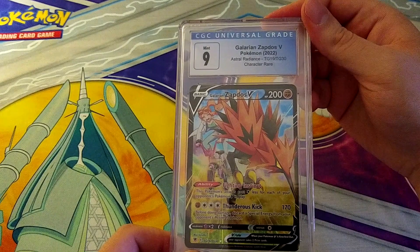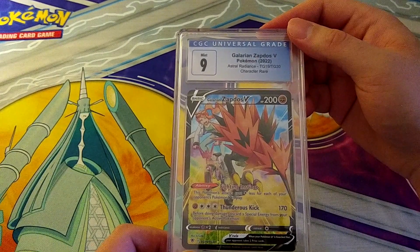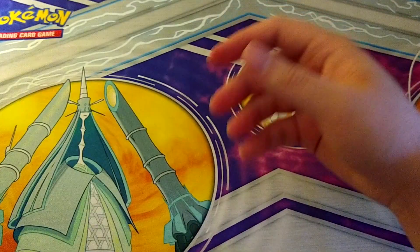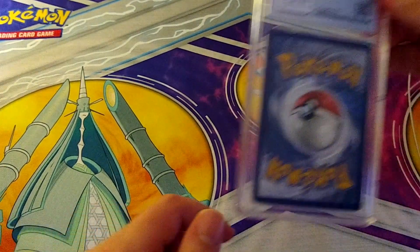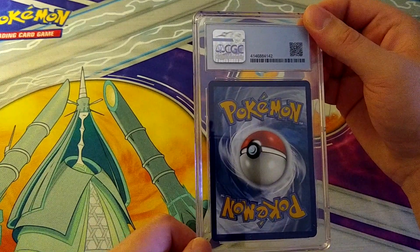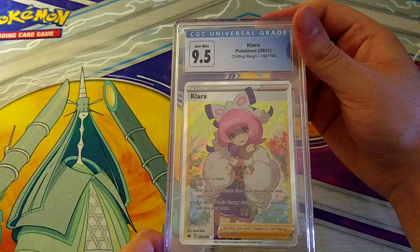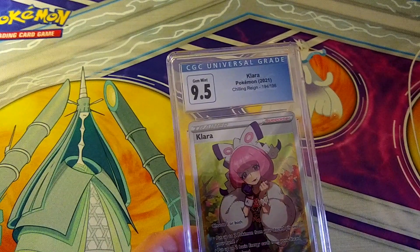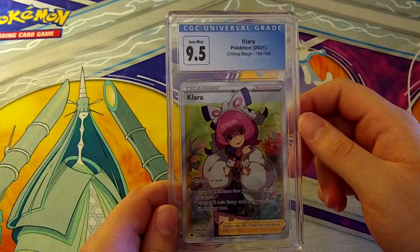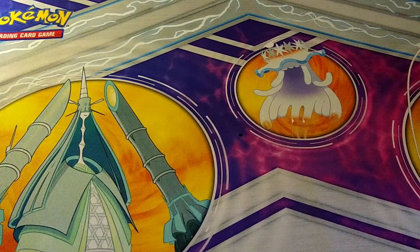A Mint 9 on Galarian Zapdos V — this is really a Sonia card, a Character Rare from Astral Radiance. Then a 9.5 on the Full Art Klara. I'll take that — it's not a 10, 10 would have been nice, but it's a waifu card so that's good. There are quite a few waifu cards in here for Pokemon I think.